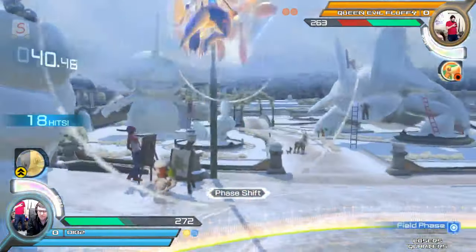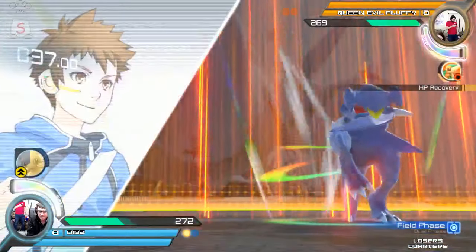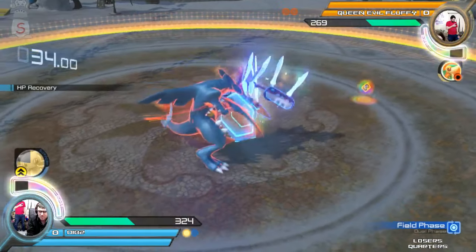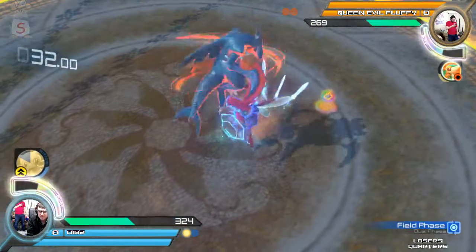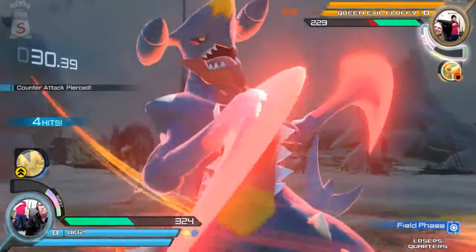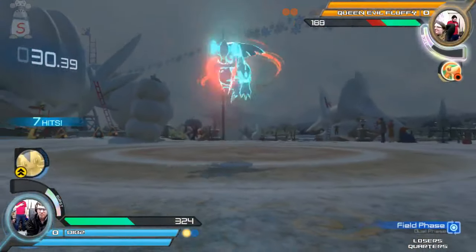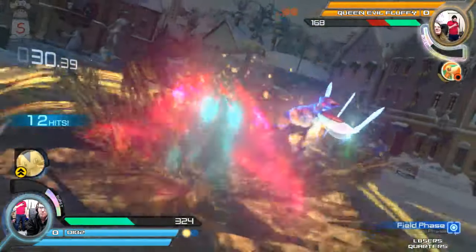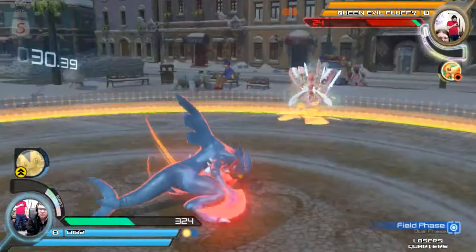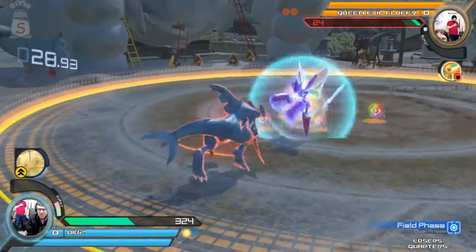Nice combo. Going for that little side discus laser — the destructo disc thing. Here's that burst, this is really scary. That can be grabbed. This might kill. That Pizza Cutter, if done high enough in the air, can be grabbed — I think that was the grab range. Queen living. He might have jumped over it. Pizza Cutter.